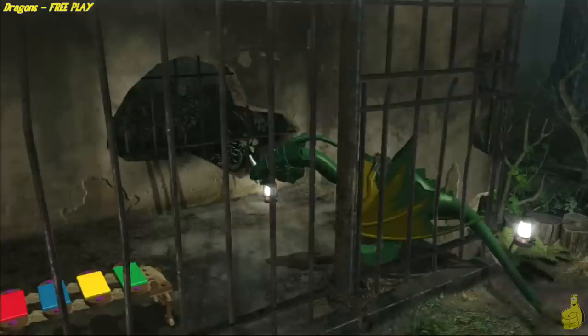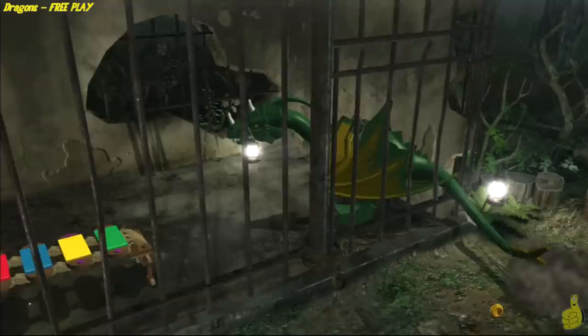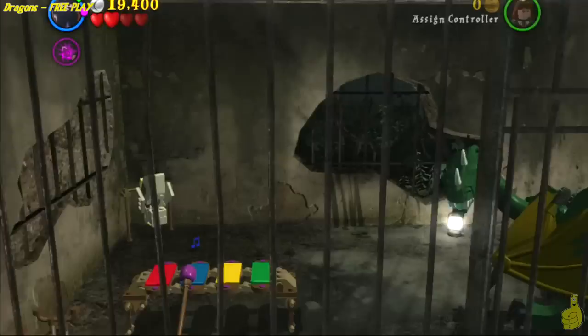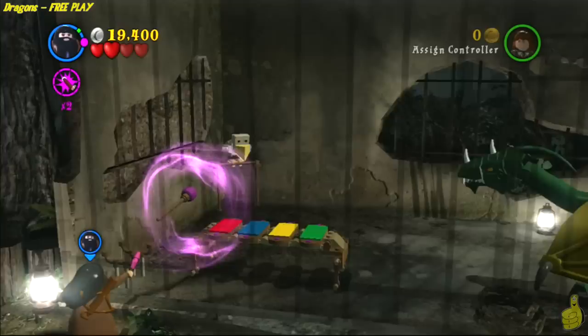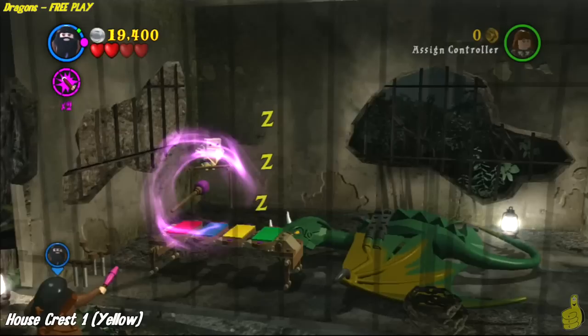Here we are at the Green Dragon. We've got a little xylophone — we're going to play some music and lull this guy to sleep. It's basically a game of memory. He's going to give us a few notes and we're going to need to play them on the xylophone. He'll give us a yes or no indication if you do it right or wrong. It's important to note that when we put this dragon to sleep, there is a house crest for banging the yellow tab five times. Once we finish this color scheme, house crest one pops up on the bottom left.